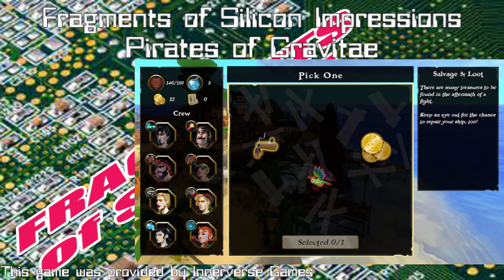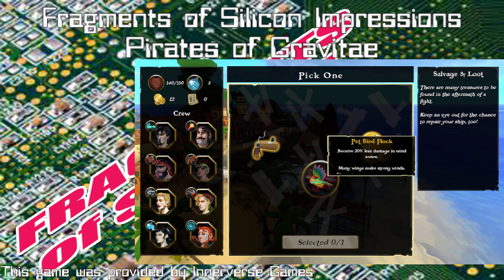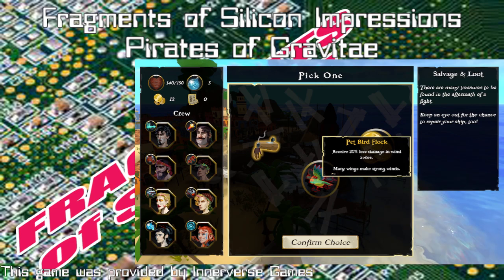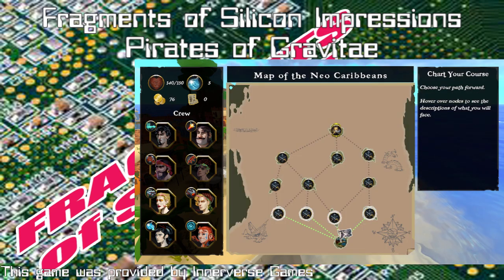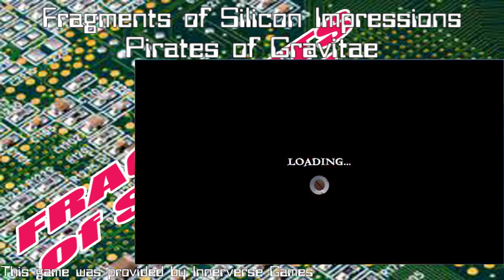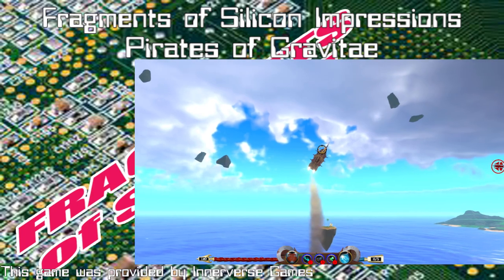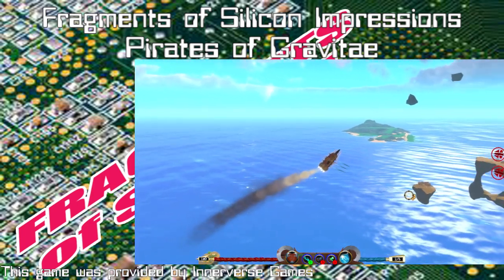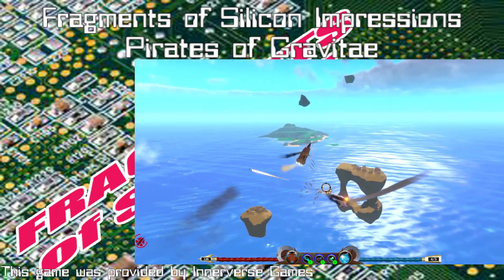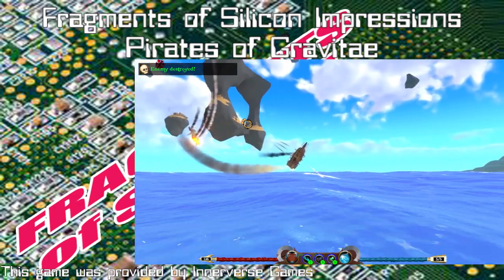And our first impressions video is on a game called — I'm not sure how to pronounce the final word here. I haven't heard an actual pronunciation, so I'm going to give it the best stab that I can. Pirates of Gravitae. It may actually be Gravitae, I don't know. If the dev wants to inform us of how that's pronounced, that's fine. But I'm going to go with Pirates of Gravitae for the time being. Anyway, Pirates of Gravitae is, if nothing else, a unique game.